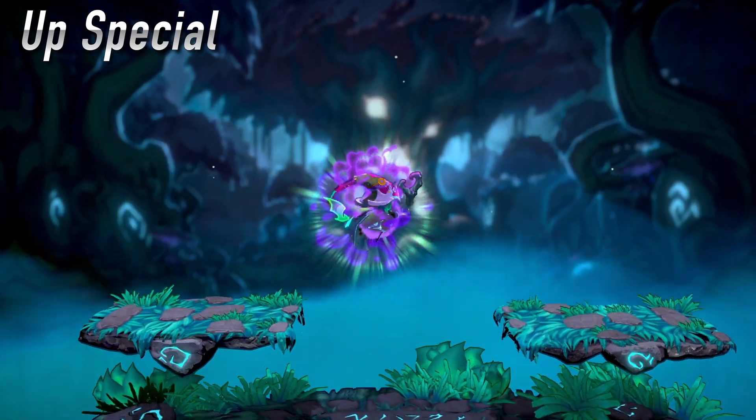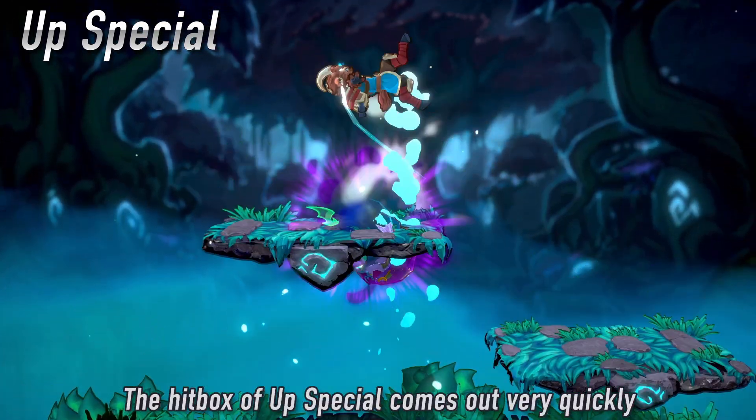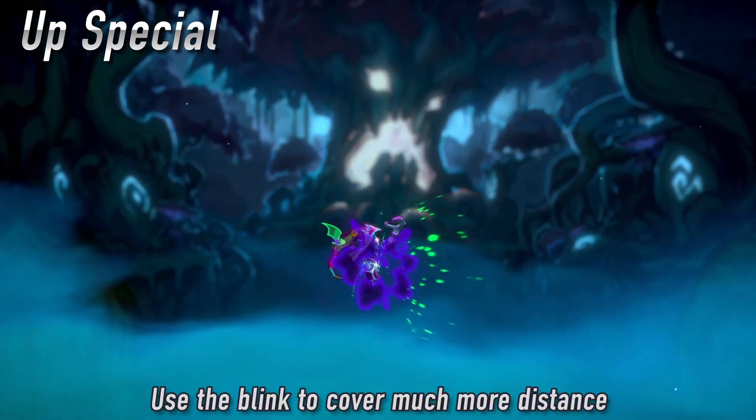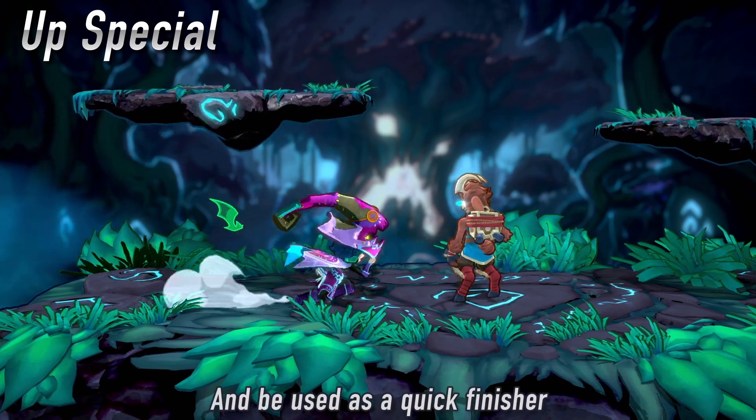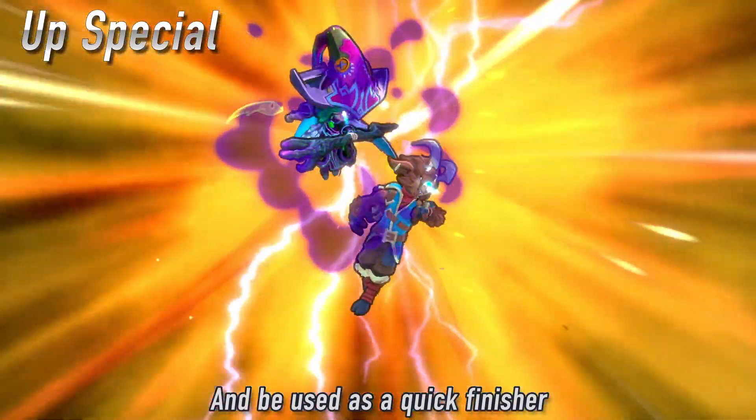Demonic Dash is Ezzy's up special. She dashes in any direction, dealing damage during the start and end of it. Holding a direction after the dash will make Ezzy blink a short distance. During the blink, she becomes intangible, which can be used to recover against edgeguards. The blink can also be used offensively to extend combos with a surprising burst of damage.